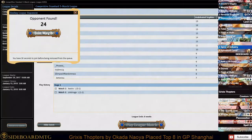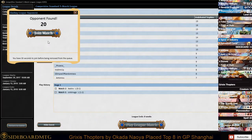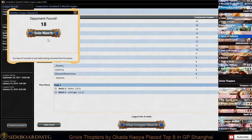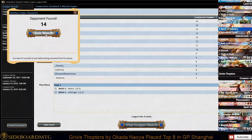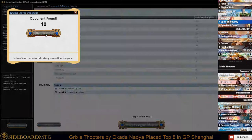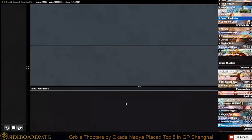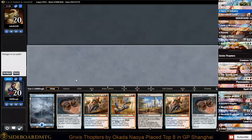Alright, welcome back to game three with Grixis Thopters. Game one and two were both against Teamer Energy, so we put up a good fight in match one, not so much in match two. Let's see what we do here in match three. We won the dice roll so we'll choose to go first.